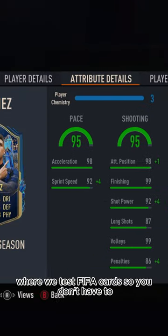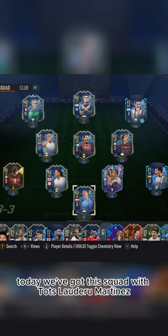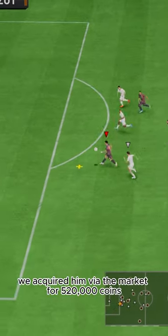Welcome to Baller or Bust, where we test FIFA cards so you don't have to. Today we've got this squad with TOTS Lautaro Martinez. We acquired him via the market for 520,000 coins.